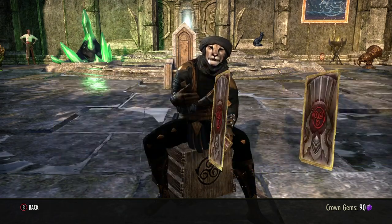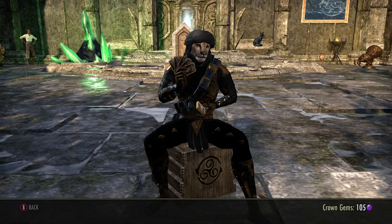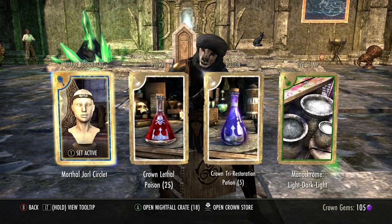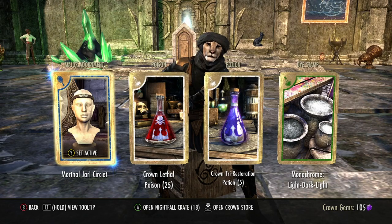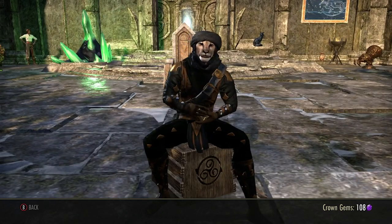Five gems for that — not bad, although it is kind of a sick mentality that you want lousy stuff so that you can grind it up. A hundred gems — 18 crates left, but I'll get more than that, so we'll see.